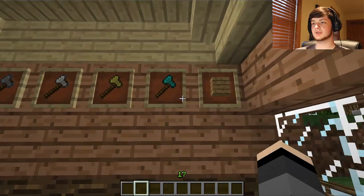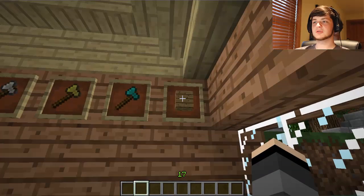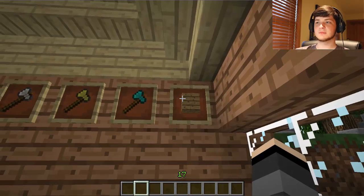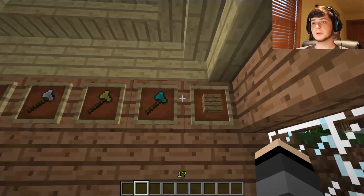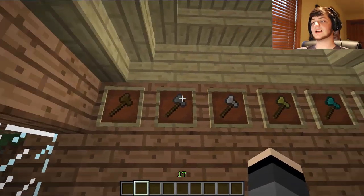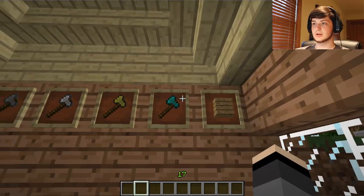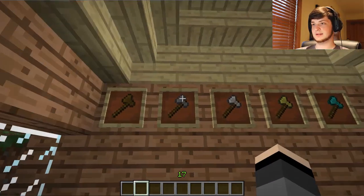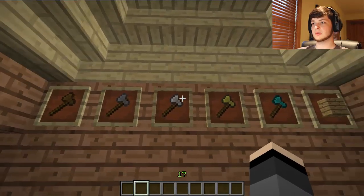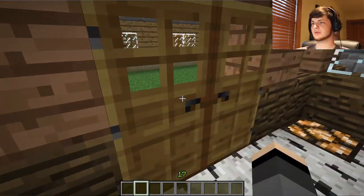I got all the axes that are at your disposal. I tried to make an enchanted one, but for some reason axes don't show up enchanted when you place them in a picture frame, so I just put lumber. You can buy lumber, or you can buy any type of axe variety that you would like to use. You can buy wooden, you can buy stone, you can buy iron, you can buy gold, you can buy diamond, you can buy lumber.